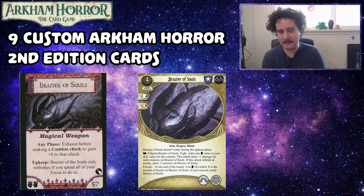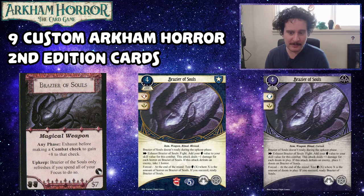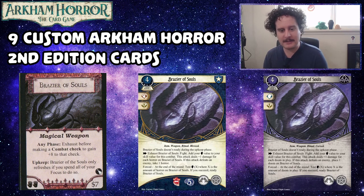There are upgraded versions of Brazier of Souls. The blue one is a four-cost Guardian asset, three experience, takes up two hands and a spell slot, commits for a fist and a wild. It doesn't ready during upkeep. As an action exhaust to fight — add your brain value to skill value, deal plus one damage for each horror on Brazier of Souls. If this attack defeats an enemy, take one horror. At the end of the round, test brain X where X is the amount of horror on it — if you succeed, ready it.